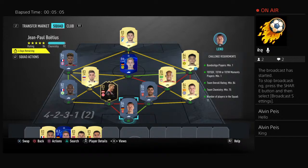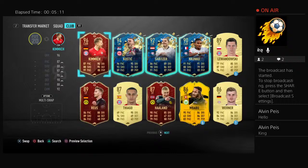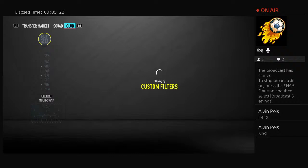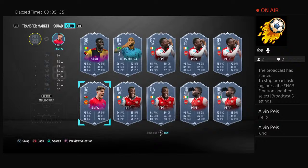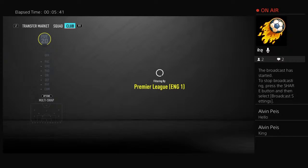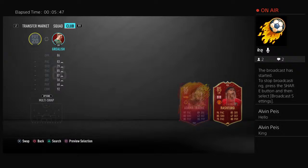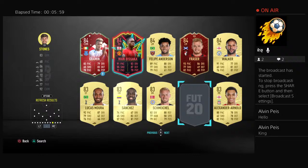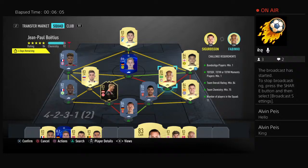We try removing Sancho from right mid and looking for a Premier League 84-rated replacement. Pedro is probably the highest rated from the Premier League but he's only 82. Looking at 83-rated concept players — Pepe, Stones, Schmeichel — but chemistry means it has to be an 84. Sigurdsson is another option we try.